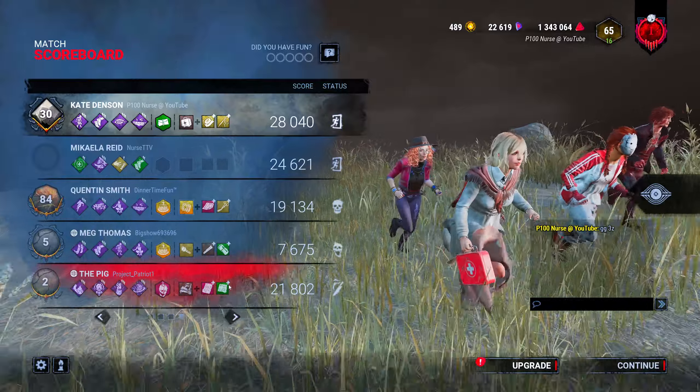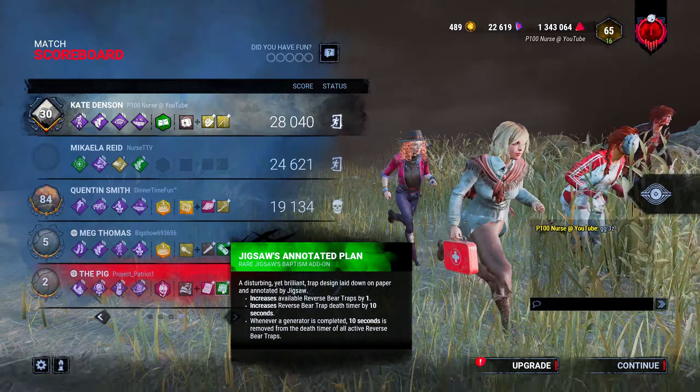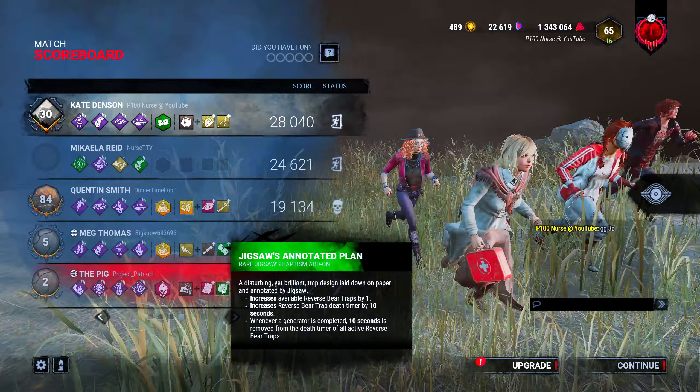She countered Amanda's Letter by running Annotated Plan, which increases how many bear traps she carries — it puts another one on, giving her three. That's actually value for a build like that because with the buff, you have to search at least three boxes before you can get the trap off. So if she just tunnels or camps someone, they're gonna die to a trap or die from being tunneled. They actually buffed the Pig — now you have to search at least three trap boxes before you can get it off, which is why it takes so long.